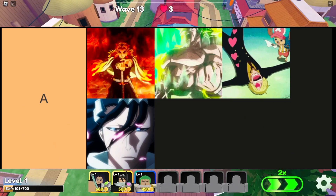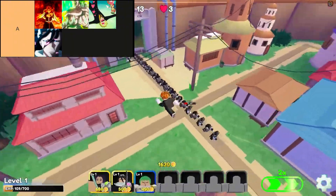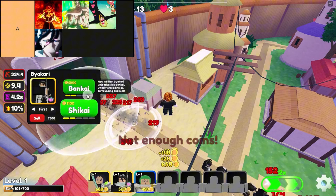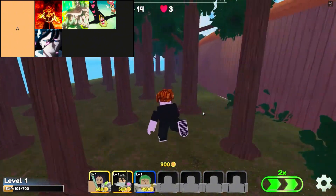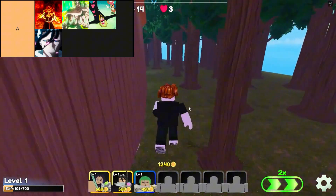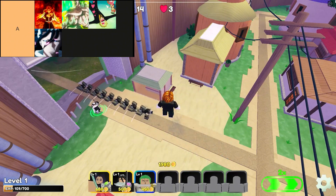The units in A-tier are, in order from top left to bottom right, Rengogo, Broccoli, Curly Brows, and Bayakari. Rengoku from Demon Slayer stands out in the Mythic Rarity tier for his formidable combat prowess and versatile abilities, making him a reliable choice in critical moments. His consistent performance and widespread availability make him a staple for many players. Another Mythic Rarity unit, Broly from Dragon Ball, brings raw power and relentless aggression to the battlefield, capable of turning the tide of battle with sheer brute force.